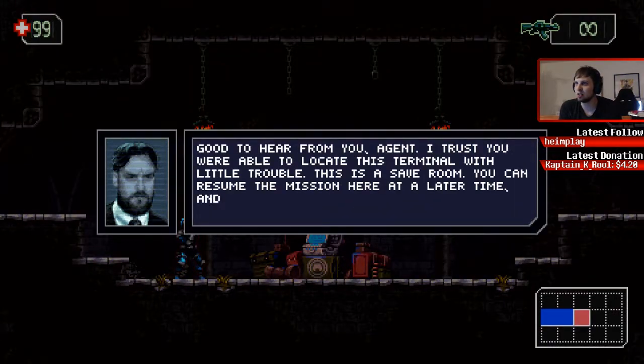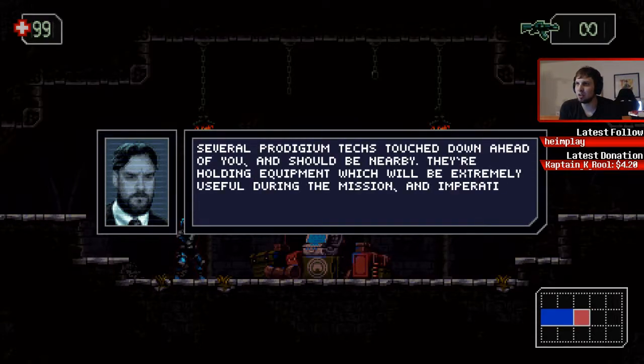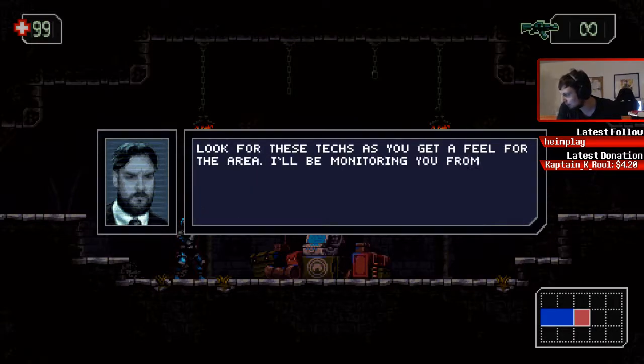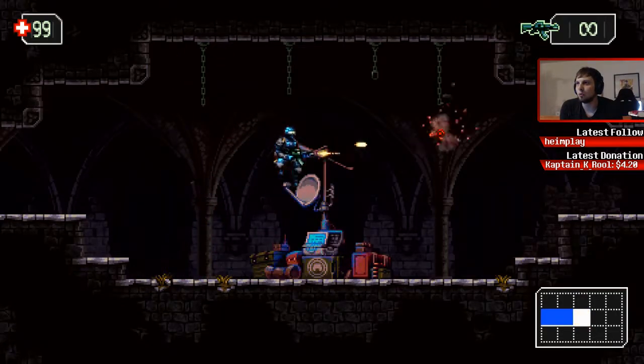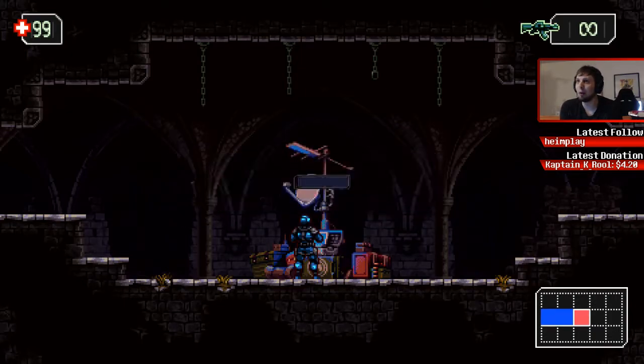Good to hear from you, agent. I trust you were able to locate this terminal with little trouble. This is a safe room — you can resume the mission here at a later time and we can use it to track your progress. In the event you become compromised, several Prodigium techs touched down ahead of you and should be nearby. They're holding equipment which will be extremely useful during the mission. Look for the techs as you get a feel for the area. I'll be monitoring you from Prodigium headquarters. Saving — game save, okay, good.